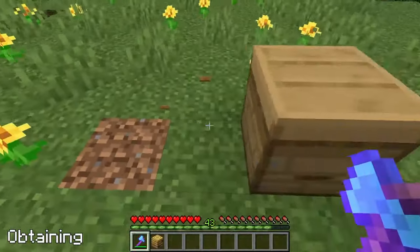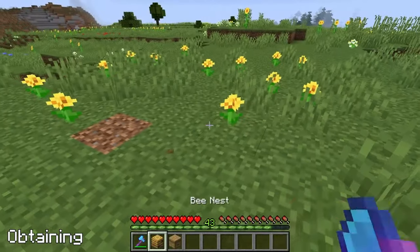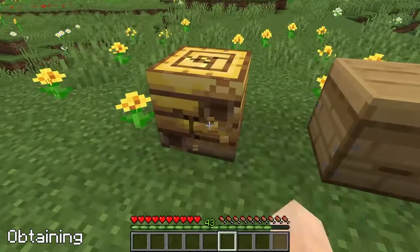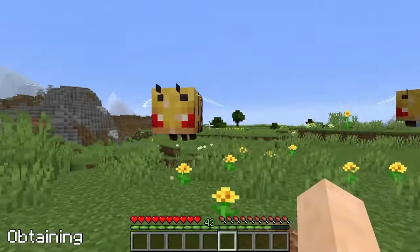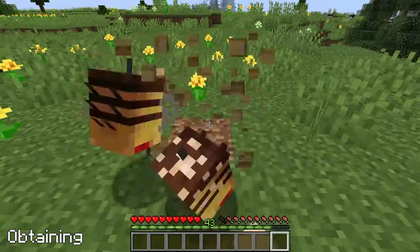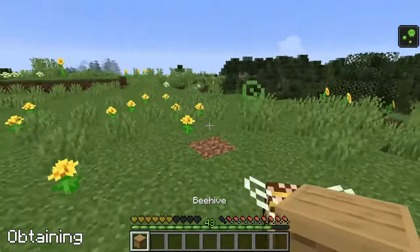Breaking both bee nests and hives with silk touch will drop the block, and the bees that were housed in them stay in there. Breaking a nest without silk touch will drop nothing, but will release the bees inside as angry bees. And breaking a hive without silk touch will again release the bees inside as angry bees, but will drop the block.